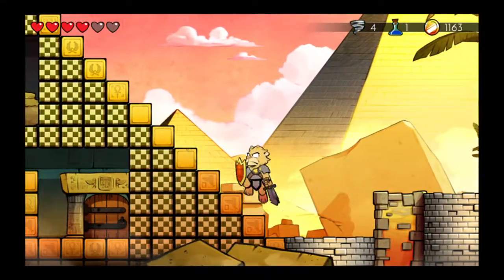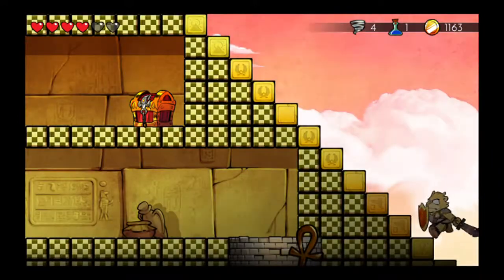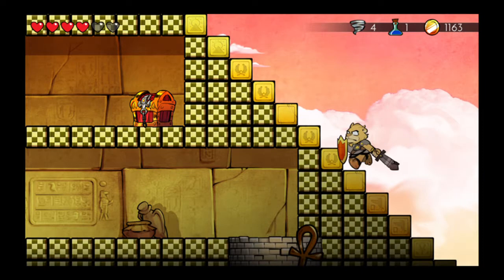You're going to want to make your way past these two wells where you originally went down as the lizard man and just scaled the pyramid.